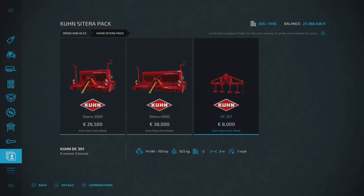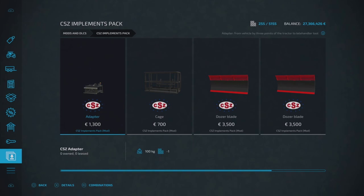Next up is another pack — the CSZ Implements Pack. I got really excited when I saw this because I thought it was going to be the full CSZ pack from FS19, but it's not; there's only a few things in here. I'm missing my bag lifter that I used to use to pick up logs because I'm hopeless at picking up logs with cranes — used to hook up about four or five at a time. This is by DD Mod Passion. We have the adapter, which is £1,300 to buy, one slot on console.